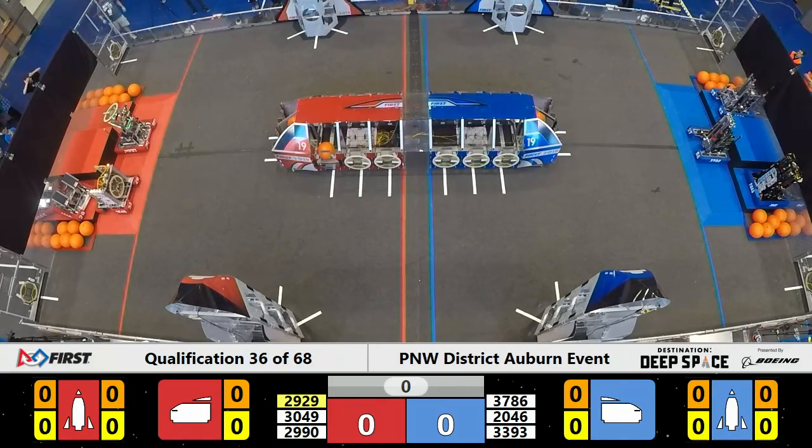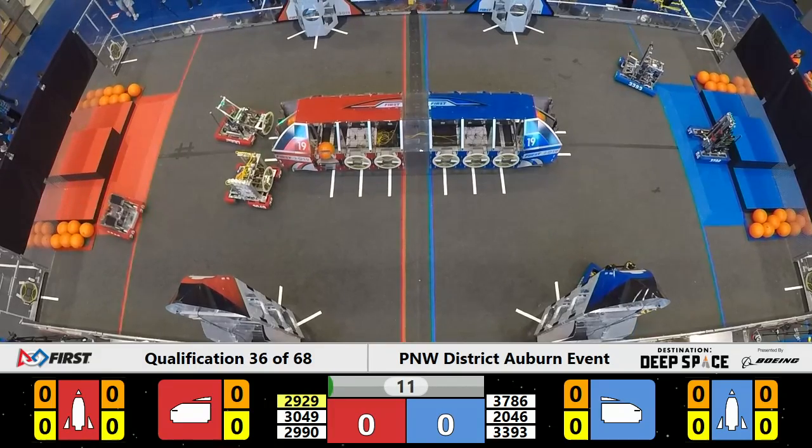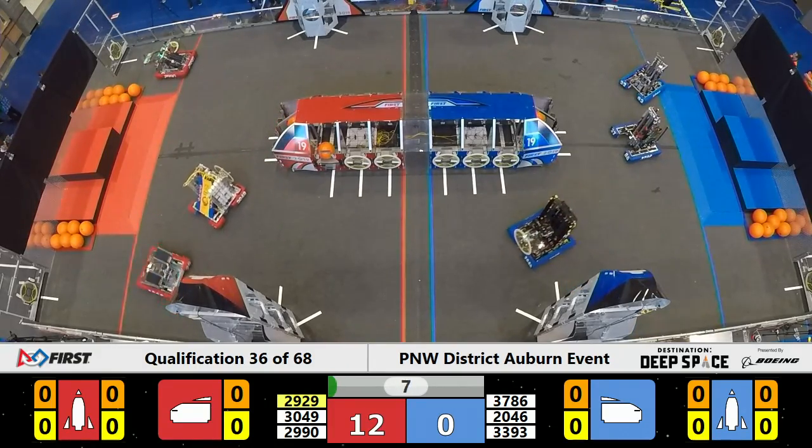3, 2, 1, go! Blue Alliance starts staggered left-right. Red Alliance front and back staggered, but all three robots on both sides in action.